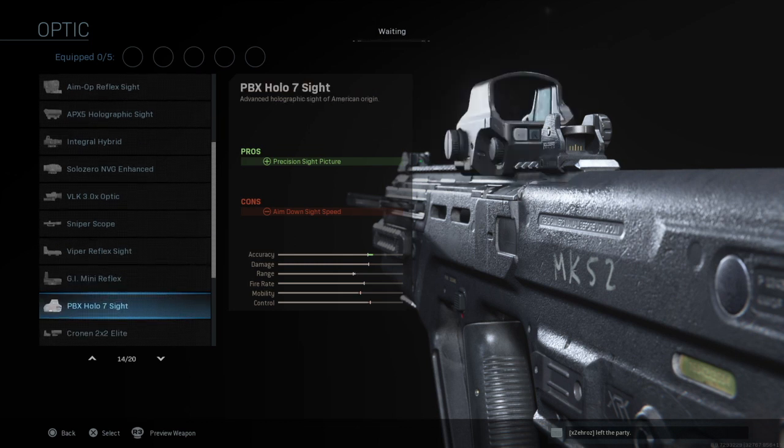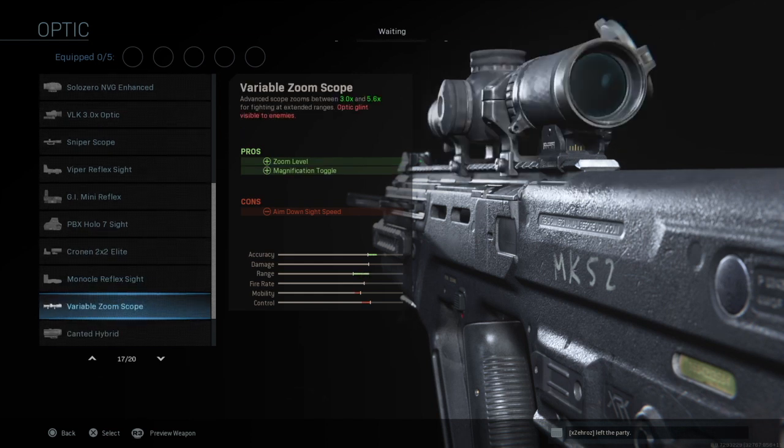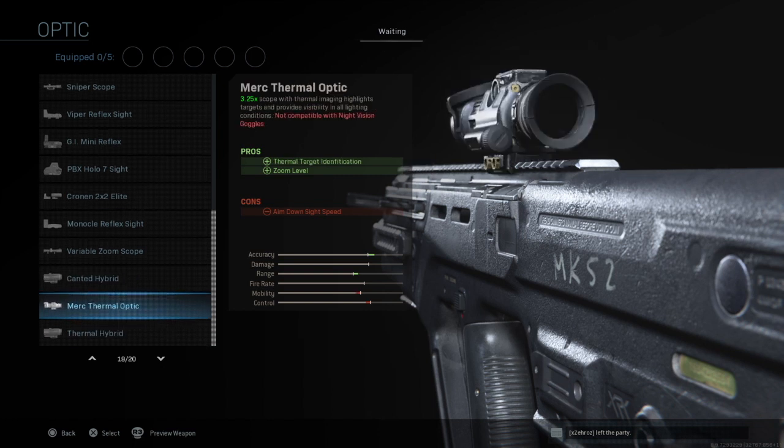Continuing the sights: Viper Reflex sight, GI Mini Reflex, PBX Holo 7 sight, Cronin 2x2 Elite, Monocle Reflex sight, Variable Zoom Scope, Cantor Hybrid, Merc Thermal Optic, and then Thermal Hybrid.